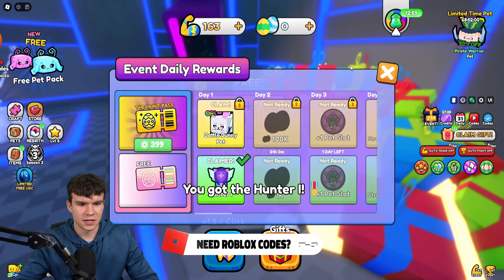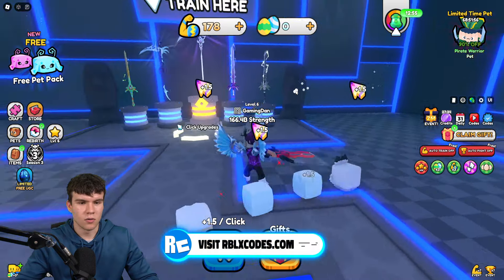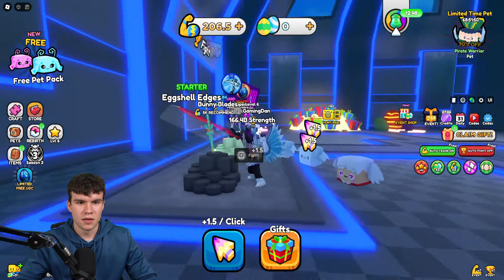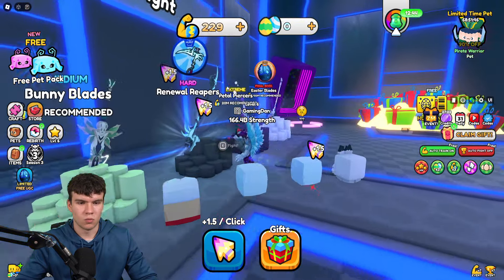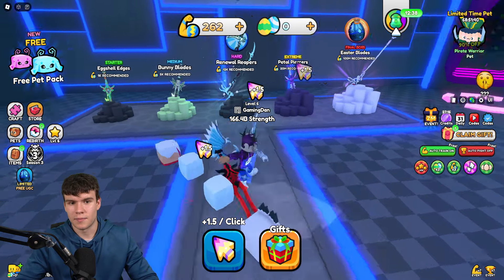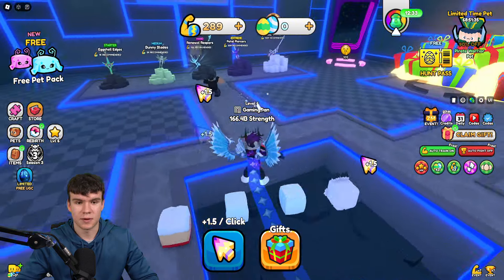Also, we can claim this up. I don't really know what that does, but we'll just claim that right now. I also recommend you get the click upgrades — we're going to get another one at 300. Turn on auto train as well. All you need to do is keep on getting more strength. The more strength you have, the better blades you can pull. You need to pull out this blade over here — it requires 12,000 recommended strength. Once you have that amount of strength, pull it out and that's how you're going to get the badge.